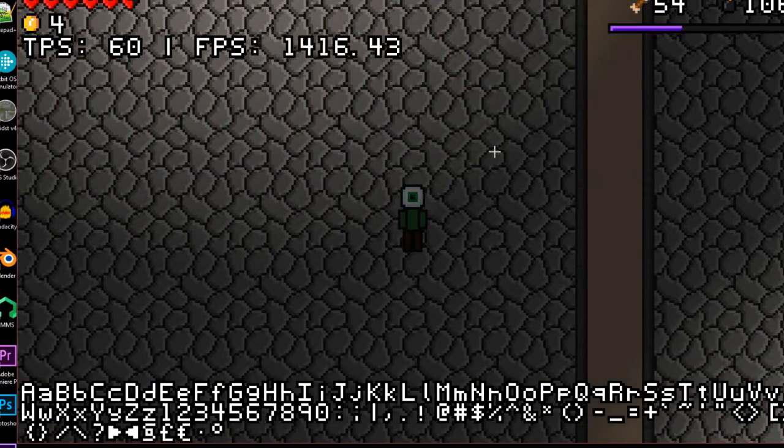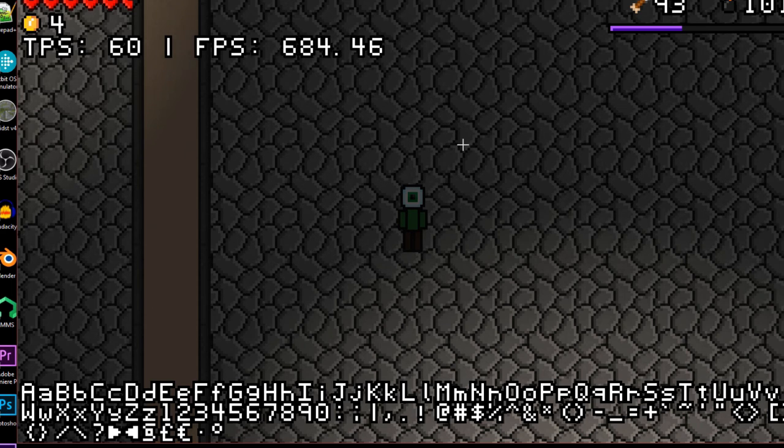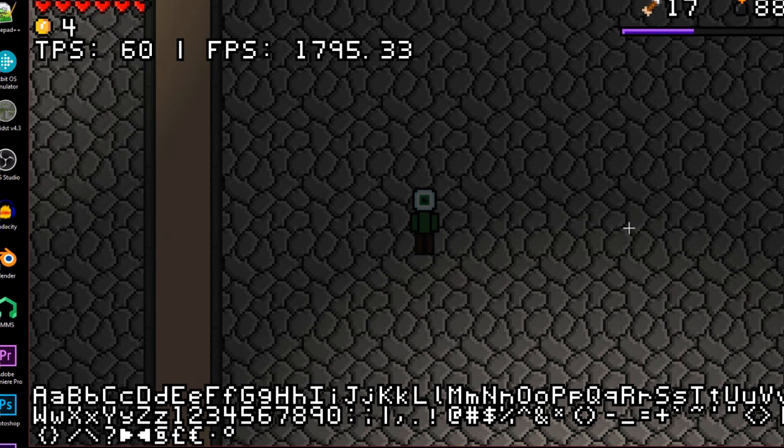I'm gonna tell you guys a little feature I've had planned — it wouldn't really work with the old lighting system but I can see it working with the new one. What if the player had a torch they could carry around? Hope you enjoyed this little sneak peek at what's going on in game development. New lighting system, pretty exciting — colored lights that I can control a lot easier. Comment, subscribe, and bye — see you in the next one!